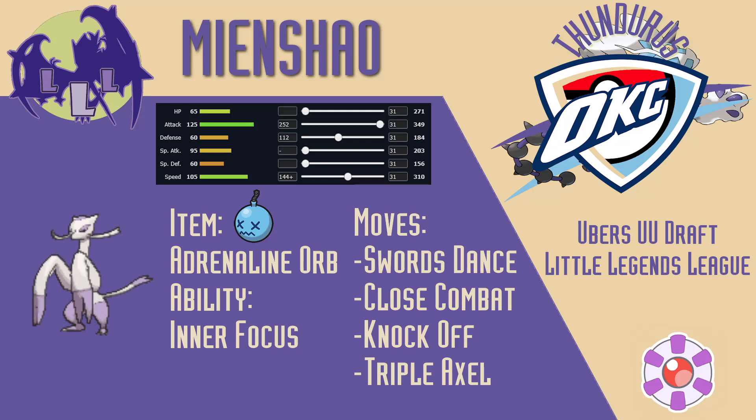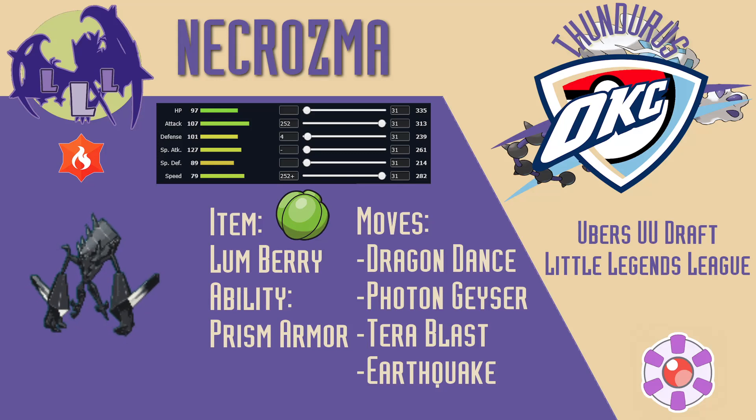Mienshao has the right coverage to hit everything on Steel's team. Next up is Dragon Dance Necrozma, which also fills the physical sweeper role, except it doesn't rely on external conditions to get set up. I chose to run Tera Fire because of the excellent offensive synergy between Fire and Psychic. After a Dragon Dance, Necrozma outspeeds everything, and does massive damage with Photon Geyser, Tera Blast, and Earthquake.